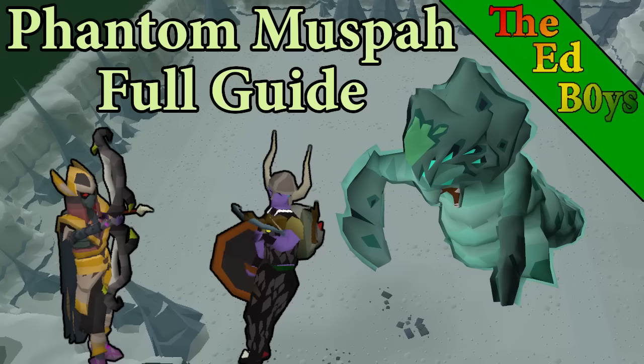Hey everybody, it is Dak here from the Ed Boys, and welcome to my Phantom Muspa Guide. The Muspa is a new solo-only boss that was added with the Secrets of the North Quest. It is a high-level boss with very consistent cash drops. It's very straightforward to fight, so you can manage kills with very low gear and stats in general. But early on, the boss got a lot of hate for requiring higher stats and gear than originally expected.